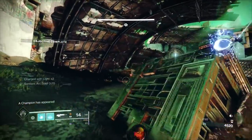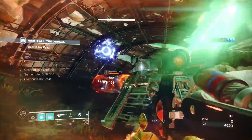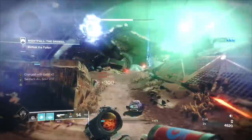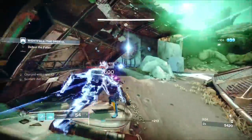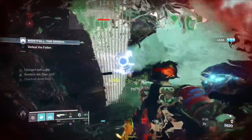We've got bottom tree Stormcaller, because bottom tree Stormcaller is the Arc Soul version of the Stormcaller. You may as well just have a rift that creates an Arc Soul, as well as your exotic gauntlets — the Getaway Artist — which also generate Arc Souls.